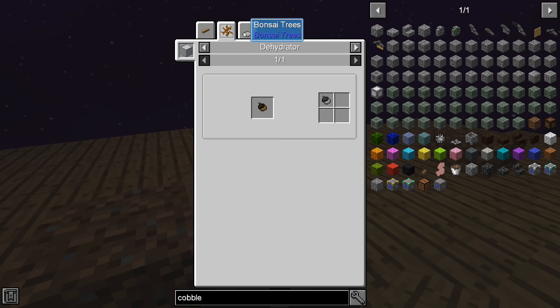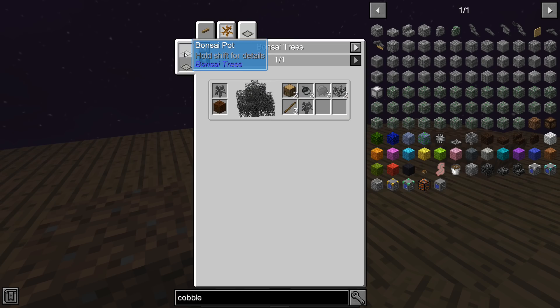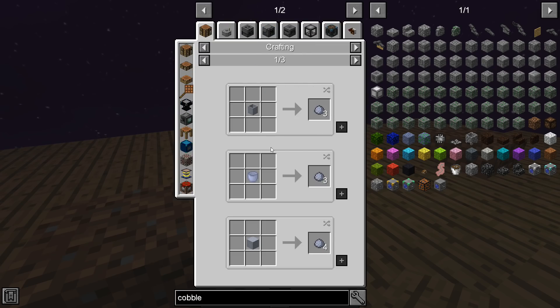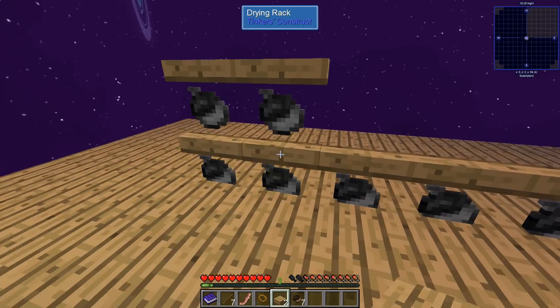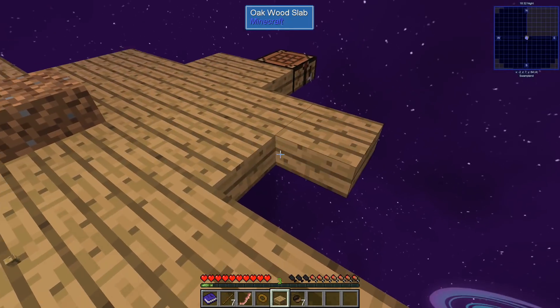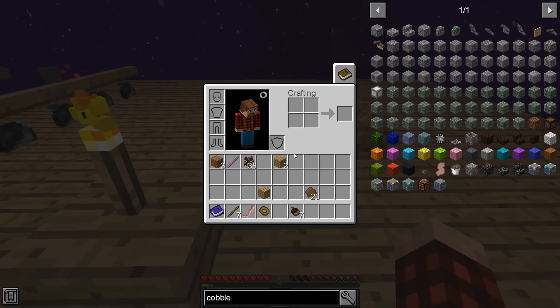We can also use the bonsai pot, but we need brick, which means we need clay, which we still need to figure out how to get. Mystical Agriculture is in the pack, of course. There are also truffle resource hogs but I'm not sure where to get a truffle yet. We'll figure it out. For now I'll just keep adding a little bit onto our base and get some more trees going.